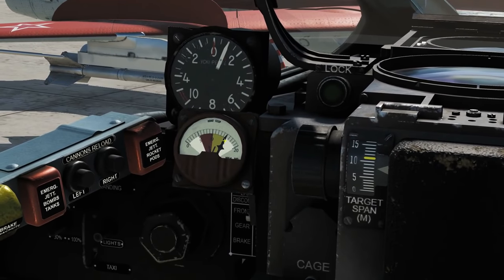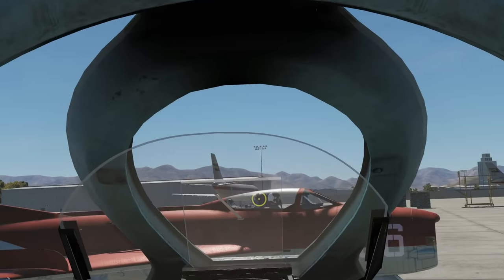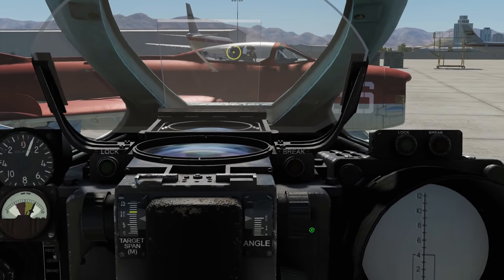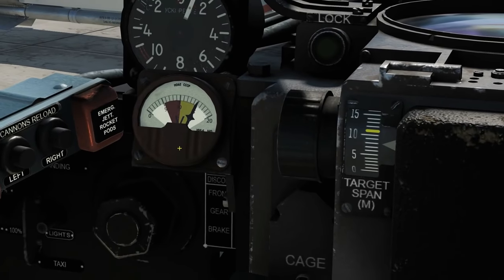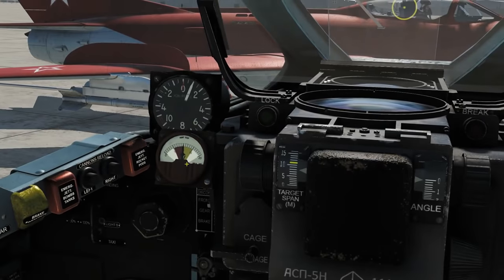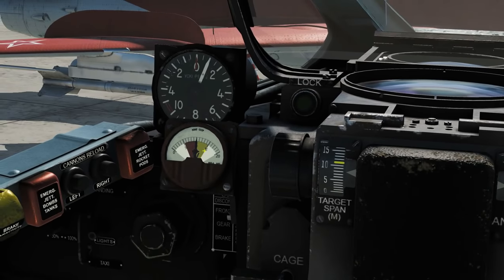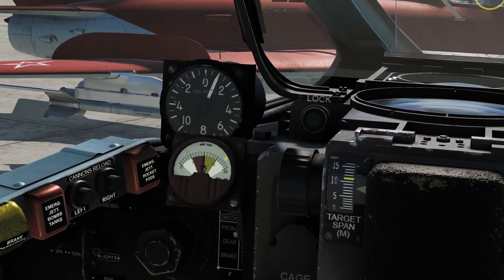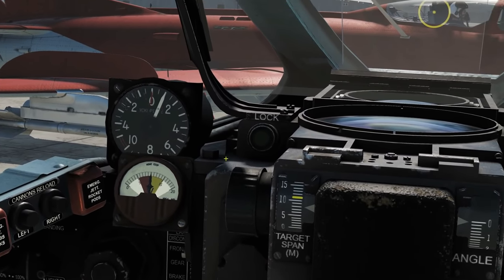We've set our firing distance at 1,500 meters. The manual says to start firing rockets between 1,500 and 2,000 meters - I think that's absolutely ridiculous when firing them that far away. These aren't even big rockets. So let's make a better assumption - let's move down to 1,000 meters. It's still quite far away, but that's more realistic. The manual says the minimum we want to be firing at and breaking away at is 600 meters.